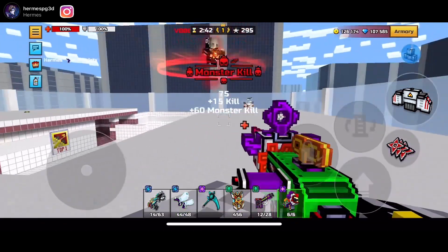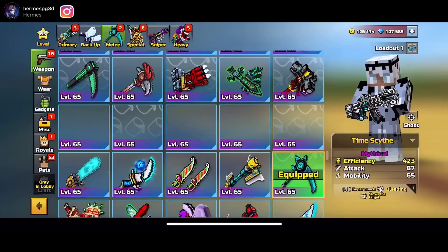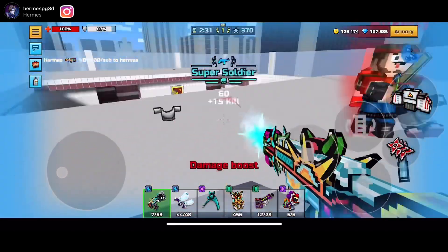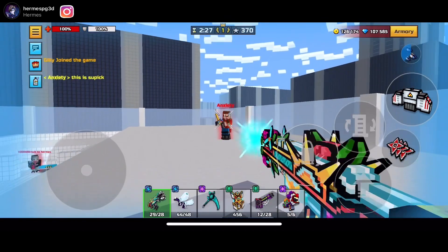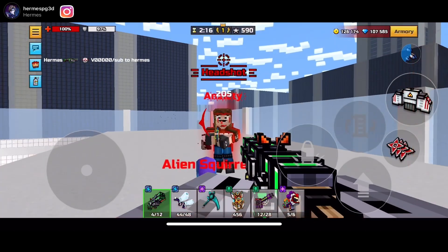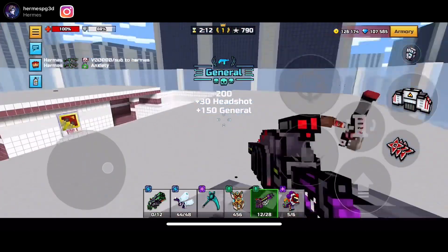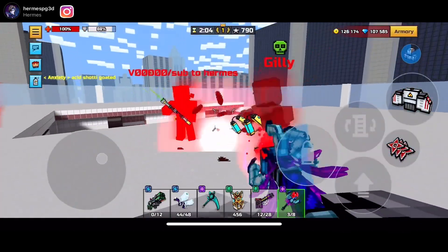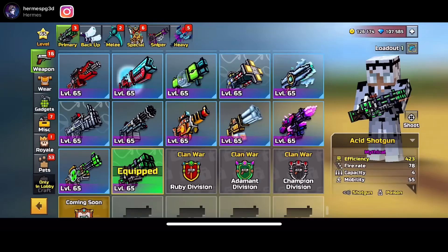Not to forget, there are also other weapons available. There's a Spring Festival chest with guns in there too. We've got weapons like the Eternal Lights, Time Sights, Slywolf, Arachnobite, Bad Clown, Eagle Rifle, Acid Shotgun, and many more. Also the Mutation Cannon, which is a heavy weapon as well. So there's a lot of other great guns available.